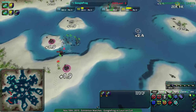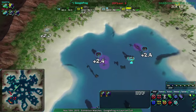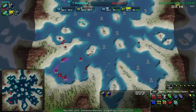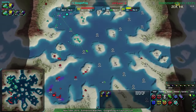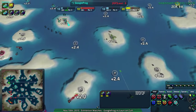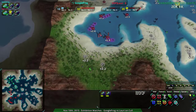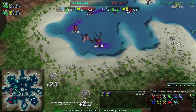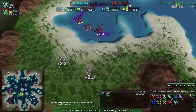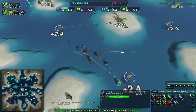Lory is actually ahead economically, with Google Frog having fallen a bit behind — partly due to losing that metal extractor, but mostly because Lory is focusing more on expansion this time around. I'm still surprised Lory has not expanded to the back. I guess they figure they can't defend it, but if they get the defenses up, that's going to be a very juicy position to build up to. I think Lory is thinking they can't really defend it, so instead they're focusing on the water where they're pretty sure they can defend.